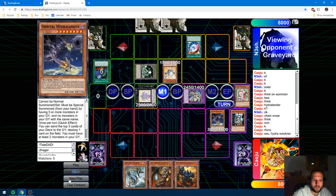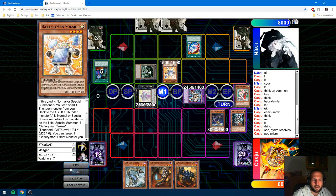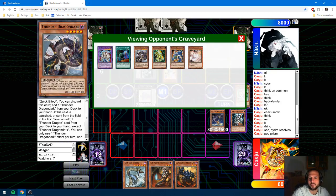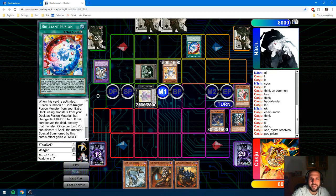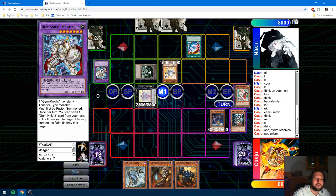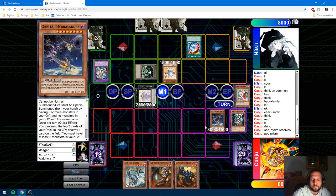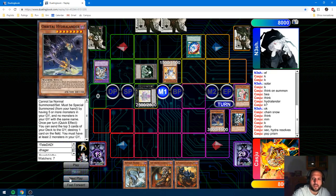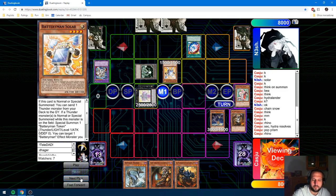The Hydrolander resolves. I pop the Prismariana — the reason I pop it is because I read that he has no revival or Thunder Dragon effect to activate from hand. But he did have something to banish with the Prismariana to go into Titan, which is why I decided to kill it with Hydrolander. Then Rhino will take care of the Battle of Man's Solar — so even if he does have a Thunder Dragon effect in hand, he's just not going to be able to play.